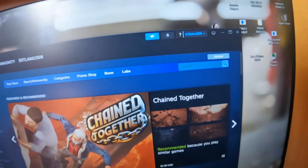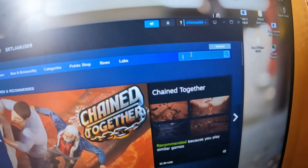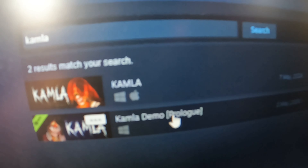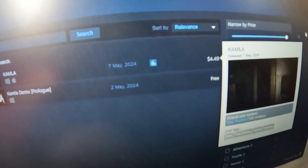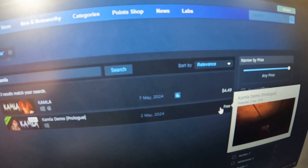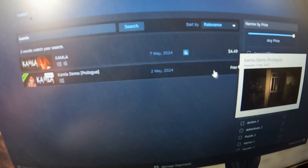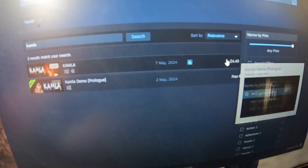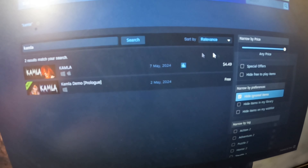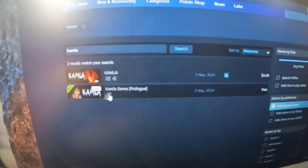This is the stream account — this stream account is made by Camla Search, and this is the original price of Camla, which is $4.99. It's pretty much the city of Bangladesh — I think it's about 500, but it's not very much. I think it's not a lot, just a little bit about this demo.